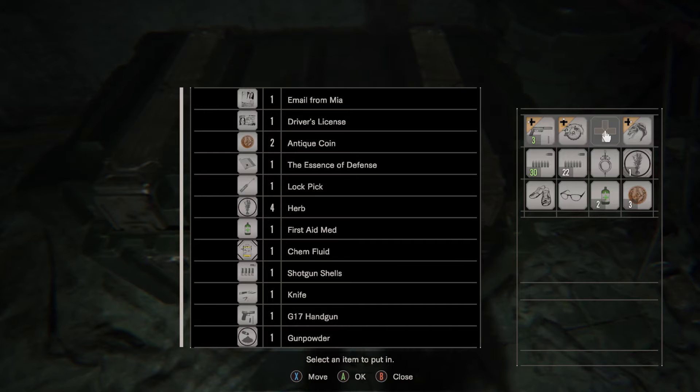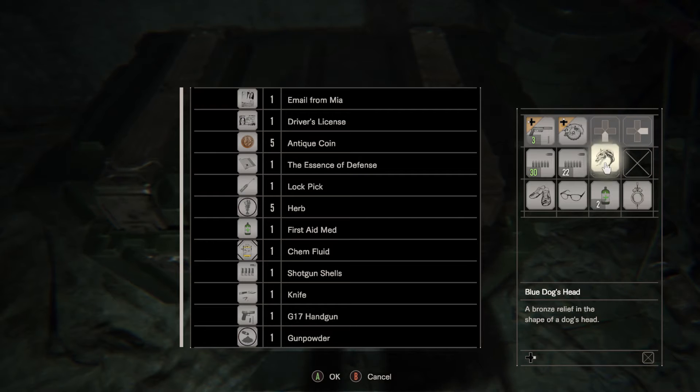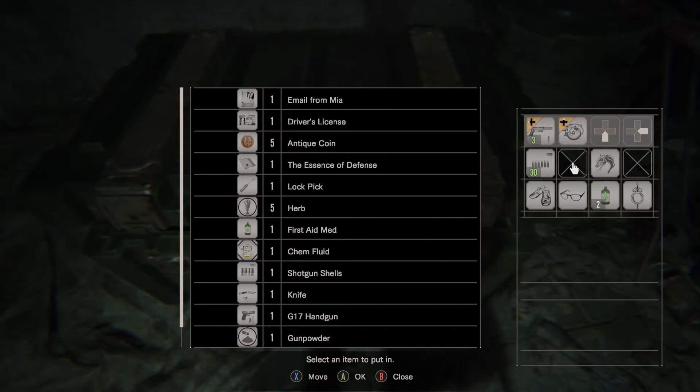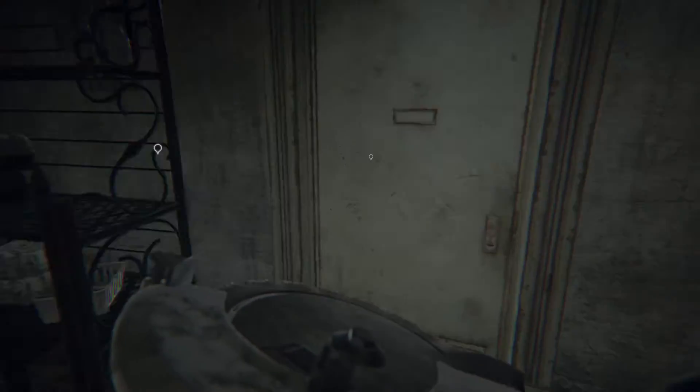I'm gonna go ahead and put that in there, another herb in there, and put all the coins in the storage. Put the bullets away for right now — there's gonna be more bullets and more health, so that's why I'm hoarding as much health as I can.